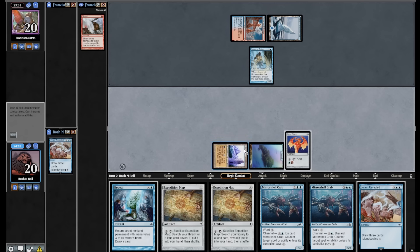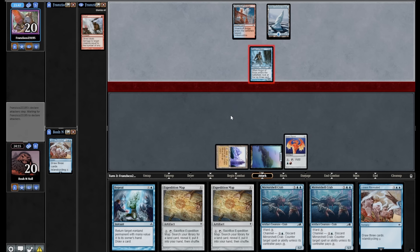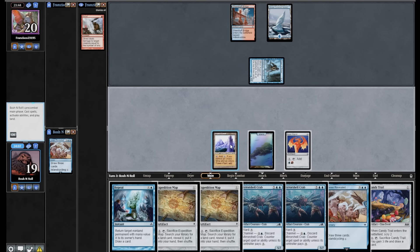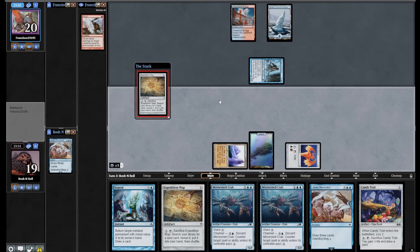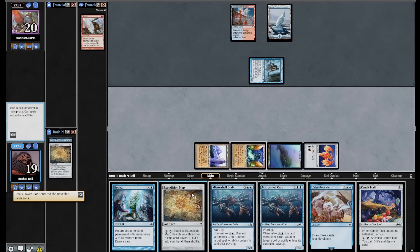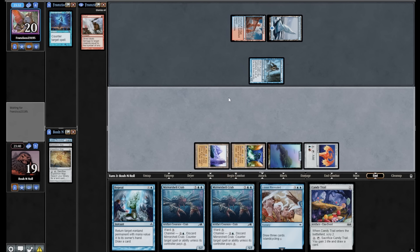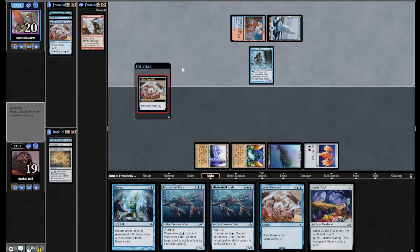I need to note that an Izzet Signet requires one mana available to filter into it — it's not a Talisman. Those are uncommons, and Talisman of Impulse isn't available in the format. I hate jamming into Spellstutter Sprite with this very important card, so I'm going to cycle Lorien Revealed first, then see if the Signet resolves. It did resolve — I'll activate this and tutor another Tron land, play Power Plant, make my land drop, and play another map. They had a Counterspell they were trying to hold onto, which is still effective at stopping me from getting Tron — for now. I did sneak that first map through.